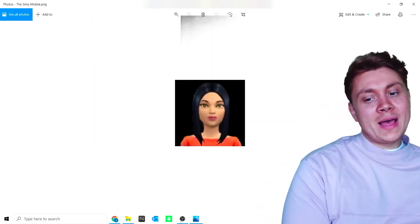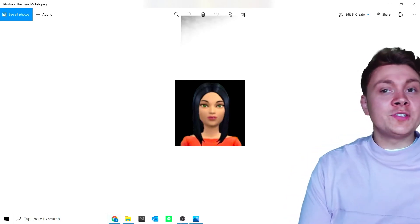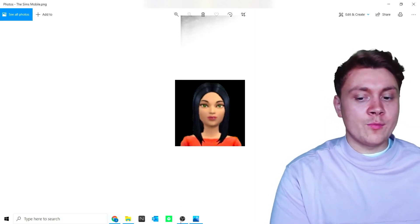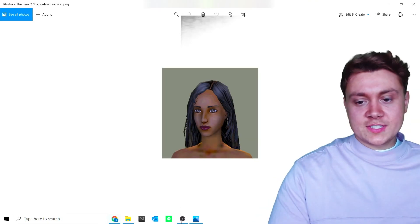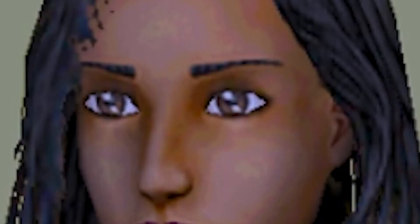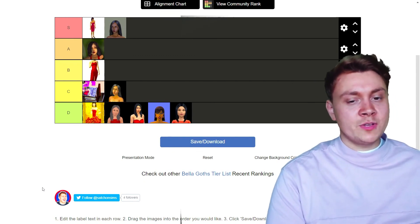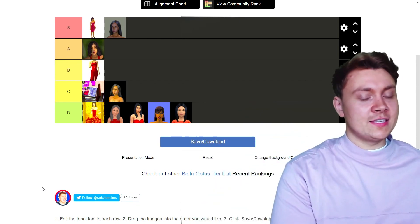We have Sims Mobile Bella Goth. I've never played The Sims Mobile — I'd love to do a video on it actually, let me know down below if you want to see that. I can't say I'm really into the appearance of this Bella Goth. She's got black hair with a black background so she just looks like a silhouette of an egg — she just looks a bit generic. At least the Sims 2 Bella Goths have this little personality about them, especially the Strangetown one — just look at those eyes, there is so much mystery there. So she's going in the D. Sims 1 and Sims 2 were the peak of The Sims — after that it did go downhill a little bit, which is why this list is very D heavy.